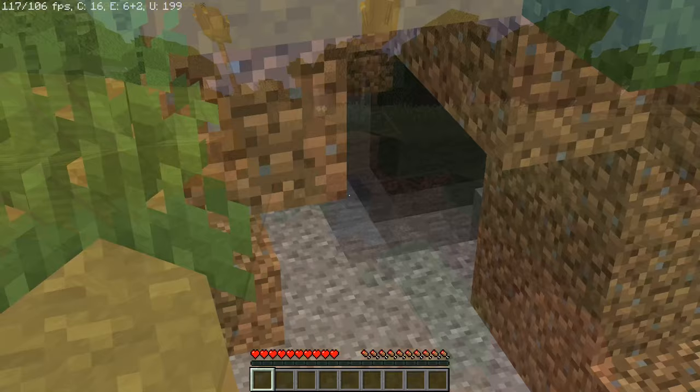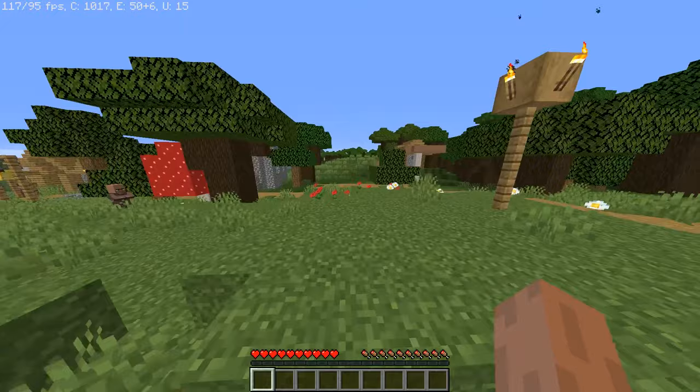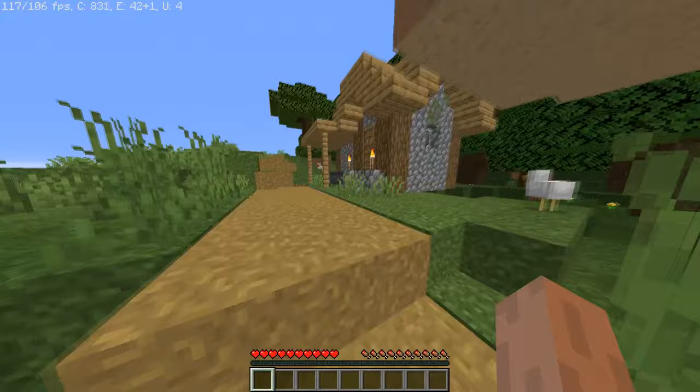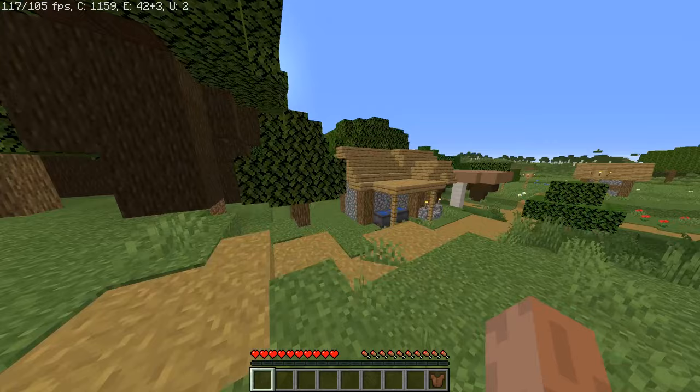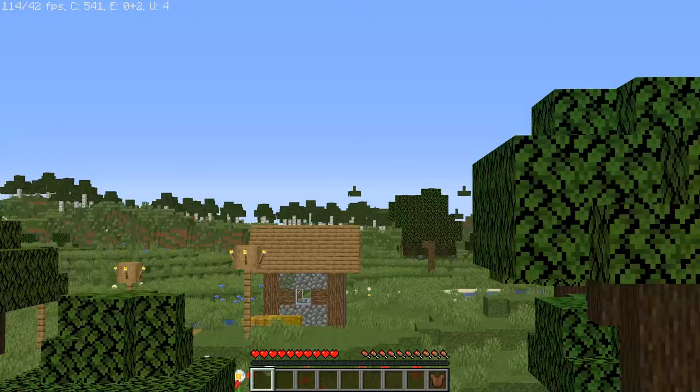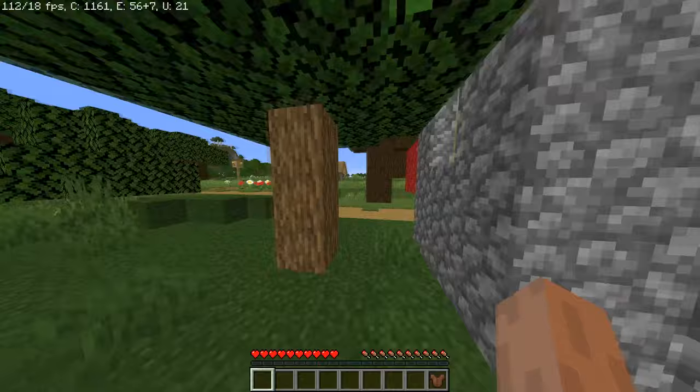I don't think it's a very good village - I don't think it has a blacksmith or anything. But it's got a bed, and it's got a little cave right here with iron right there. I've got some hay bales which I'm going to take to make some bread. There's also a swamp right there and a dark oak forest. And is that an acacia forest? Or birch - it's birch. I had a brain fart.